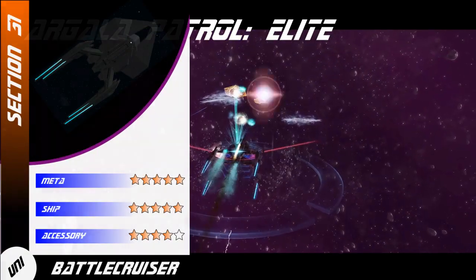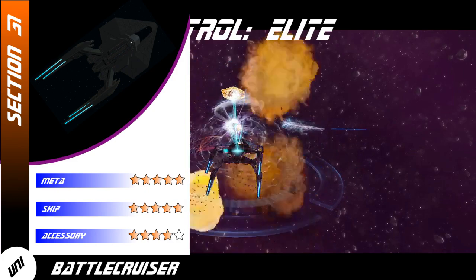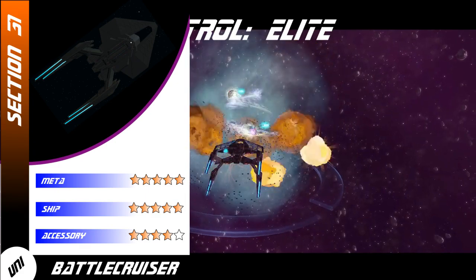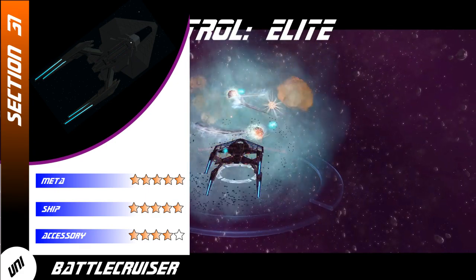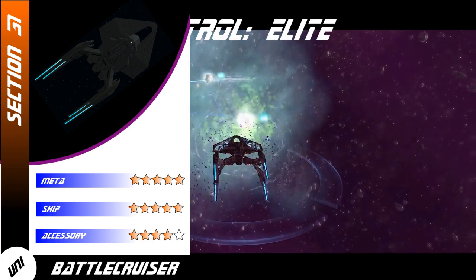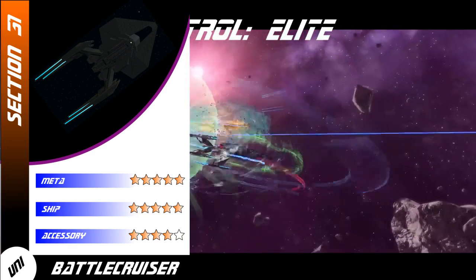In terms of rating, it gets 5 stars for meta. An argument could be made that a 4-4 layout would be better so you can get another mine, but there are several good dual beam bank set bonuses that you can use with a 5-3 layout. The ensign engineering is annoying but hardly a deal breaker. Overall, it's a real powerhouse. For the ship's score, I also give it 5 stars.